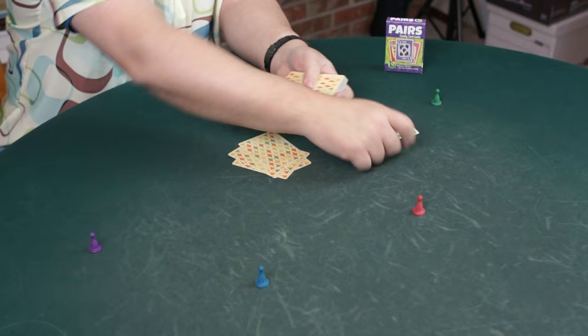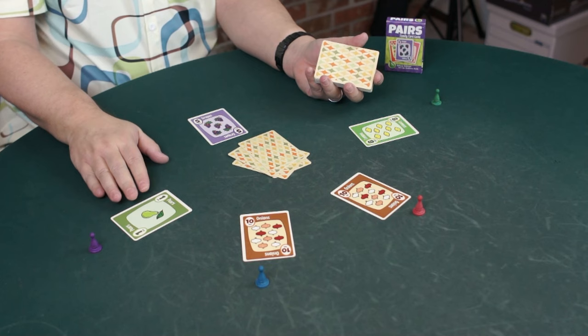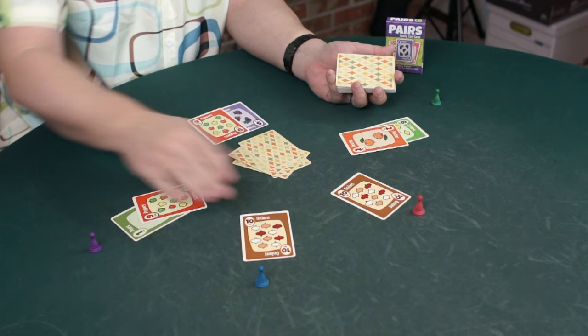Once again the low card goes first — that's the one. The one takes a hit and gets a nine. The five takes a hit. Eight takes a hit. The first ten says they don't want to do this, so the ten can fold for the lowest card in play, which is currently the one. That's a nice little way to fold. The one is taken out of this hand, and the red player, because they took the fold, loses all of their cards.